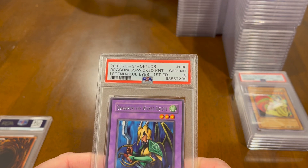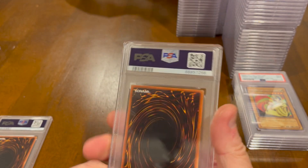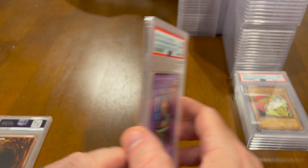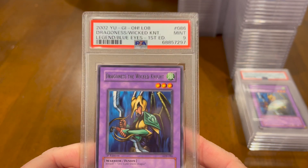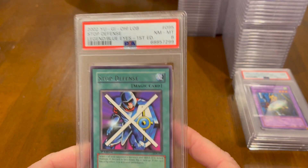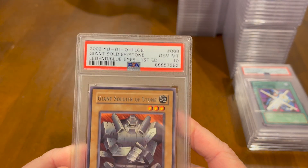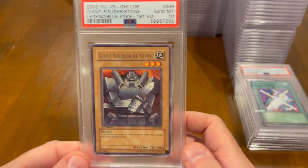Dragoness of the Wicked Knight — this one got a 10. This is a nice one, perfectly centered — Legend of Blue Eyes, First Edition. This is a 9 — Dragoness of the Wicked Knight, Legend of Blue Eyes, First Edition — 9. Stop Defense — Legend of Blue Eyes, First Edition — 8. Giant Soldier of Stone — Legend of Blue Eyes, First Edition — 8. These were good defense — 2,000 defense.